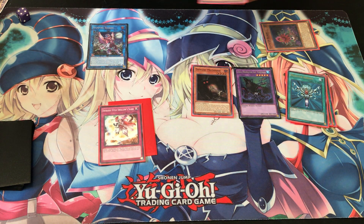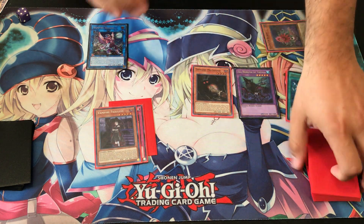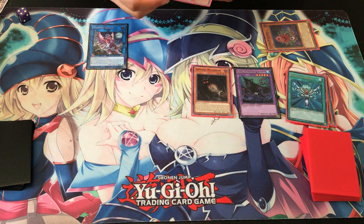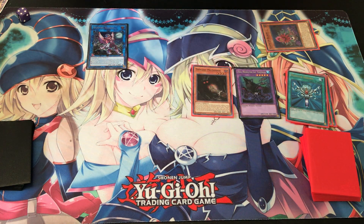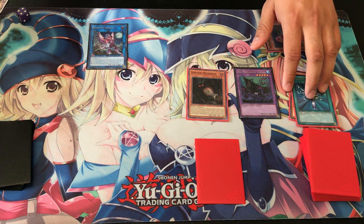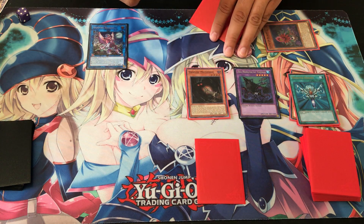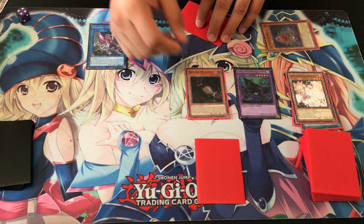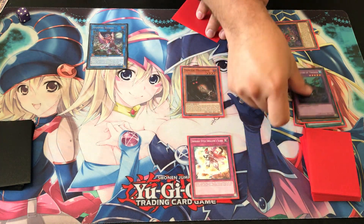Let's go ahead and bring Vampire Fraulein to our hand, because she's a free summon and she just gives our monsters free power and all that good stuff. Kind of wish I had a Necroworld Banshee but it is what it is. Since we still have Ash Blossom and Vampire Fraulein in hand as well as Swallow Slash which we drew into thanks to Mothman, we could probably just set that down and end our turn. Your opponent does a search or tries to special summon from deck — you ash blossom. He summons a couple of monsters, you hit him with Swallow Slash, tributing Sea Monster Theseus.